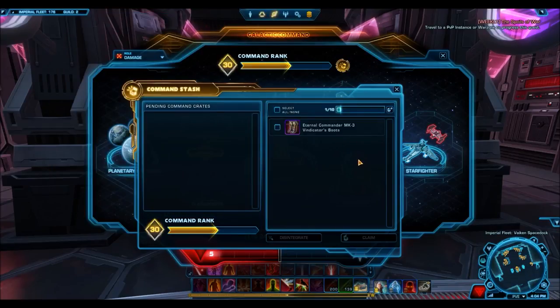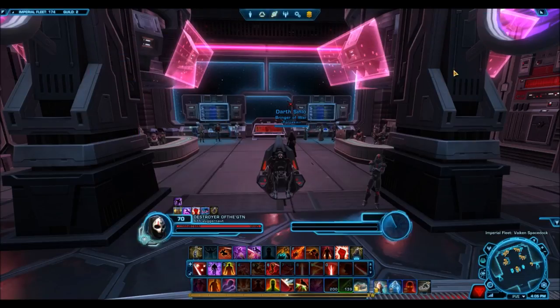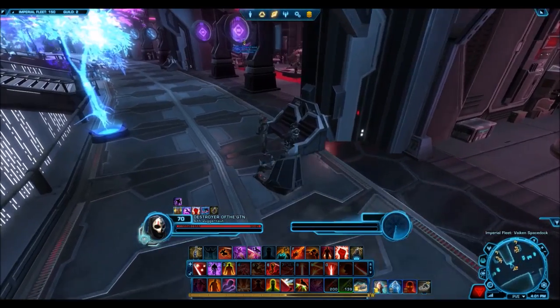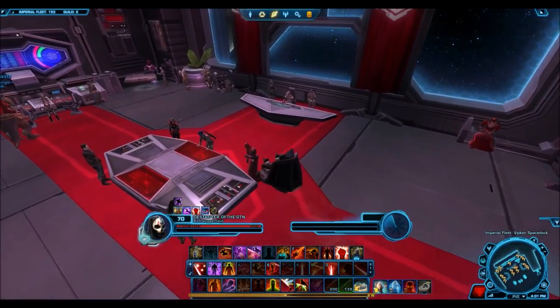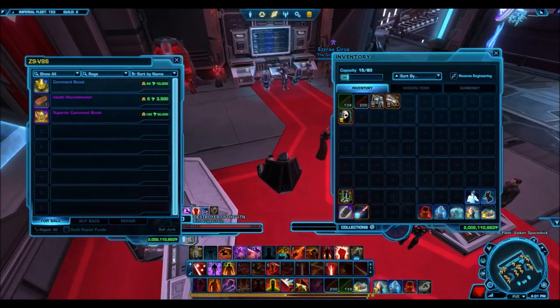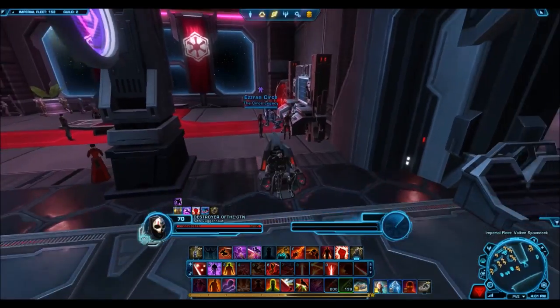...they are also doubling the drop rate of unassembled components from all of its non-Galactic Command sources. So from Warzones, operations, and missions, you will earn double the amount of unassembled components that you currently do. So technically the prices are staying the same. However, this is not affecting the disintegration. The purpose of this is to keep the new disintegration method in check — they want to make sure people aren't just farming a ton of command crates, opening them, disintegrating, getting a ton of unassembled components, and gearing up their alts. They want to make sure people are still doing their content like Warzones. So technically the prices are remaining the same because Warzones are now going to give you double unassembled components.